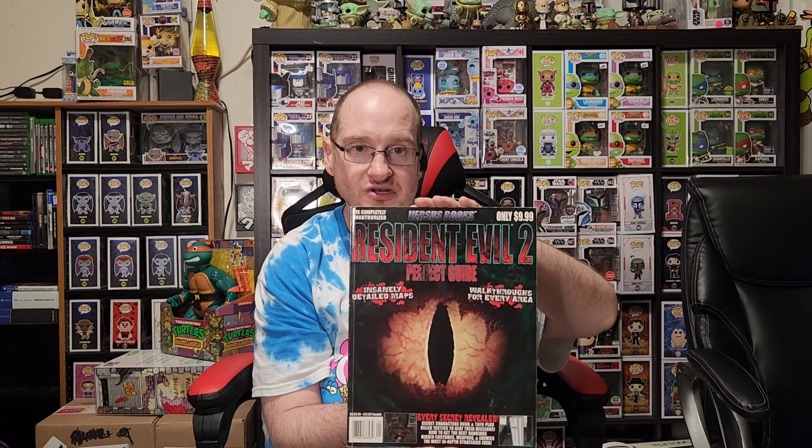We have Resident Evil Zero. Versus Books is the line that I think did the best job of all strategy guides. I have Resident Evil 2 — I used to hunt for these guides. I have Condemned Criminal Origins 1 and 2. This is a pricey one guys: Silent Hill Shattered Memories. I have never even used it, but I beat the game several times with Silent Hill 2. Steel Sealed Quantum Break, Steel Sealed Doom, hardcover of Resident Evil 6, all three of the Dead Space books — at one point I had like five copies of Dead Space — and the paperback version of Resident Evil 5.